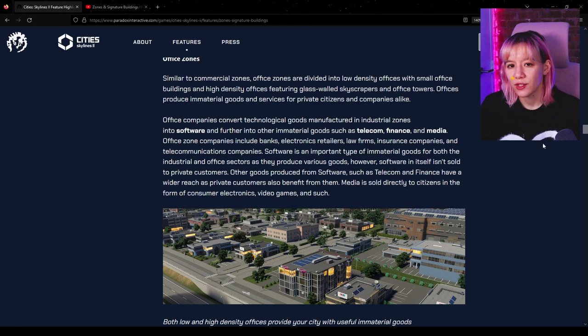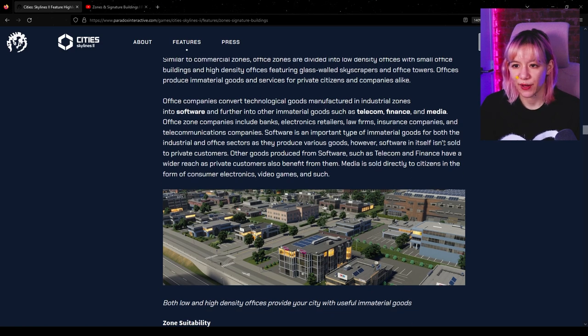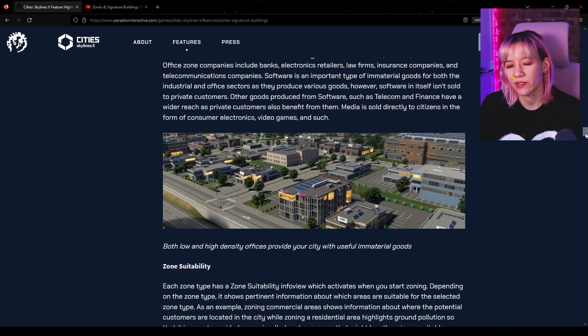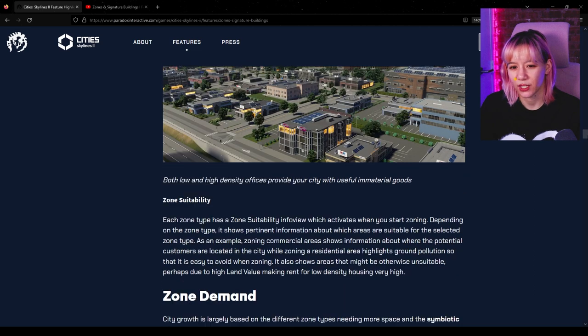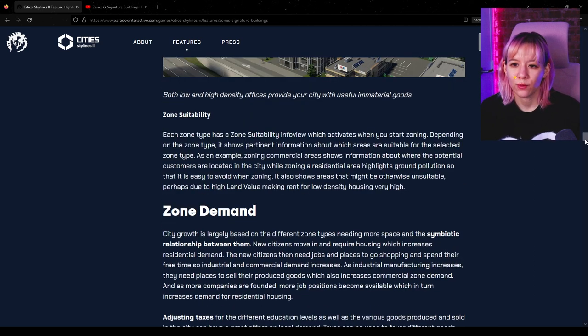Office zones are divided into low and high density buildings. Offices produce immaterial goods and services for private citizens and companies alike — they can take technological goods manufactured in industrial zones into software and further into other immaterial goods such as telecom, finance, and media. Office zone companies include banks, electronics firms, realtors, law firms, insurance companies, and telecommunications companies. Software is an important type of good for industrial and office sectors but is not sold to private customers. I'm curious with all these specific goods if that's something we'll actually be able to see.